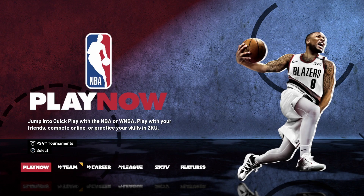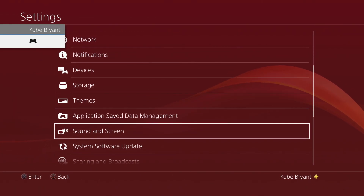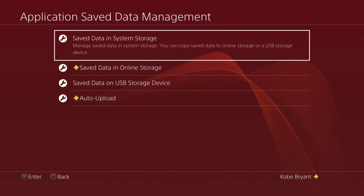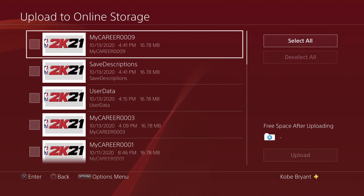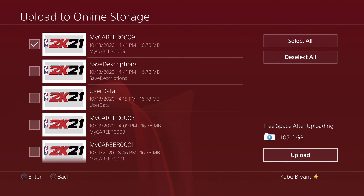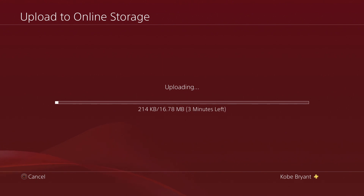Once you guys get to the main menu, hit the middle button on the controller, go into your settings, go down to application save data management — 2K21 will close out. Once you get here, go to save data in system storage, upload to your online storage, select 2K21. The MyCareer file you created will be at the top — it is timed and dated. Once you find it, simply upload it, hit apply to all, then hit yes.